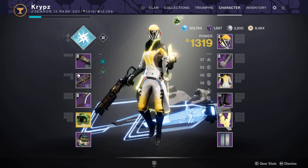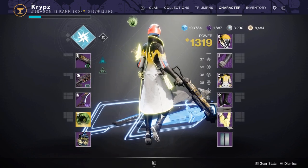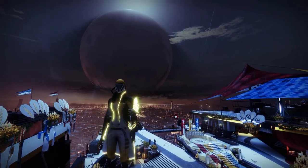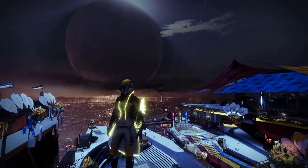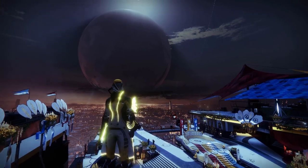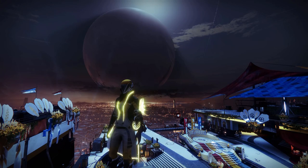I'd only recommend this warlock set if you want the bond and the robes, and if you already own the Celestial set then I'd 100% recommend getting this so you can match the boots, helmet, and arms really well. For the Titan and hunter I recommend getting the helmet and the class item. The only real issues with these sets are that the other pieces are a bit too generic — for all three sets there are really only two pieces each that I'd highly recommend.